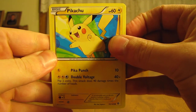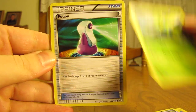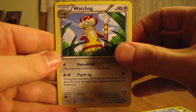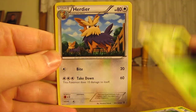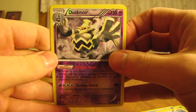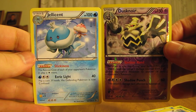Now the pack with Landris on the front. Move the code card aside. This pack starts off with a Pikachu, Energy Search Trainer, Scyther, Potion, Oshawott, Watchog, Petalil, Herdier. Reverse holo rare is a Dustnoir. And the actual rare in the pack is a Jellicent. So two rares in that pack — two rares is always nice.